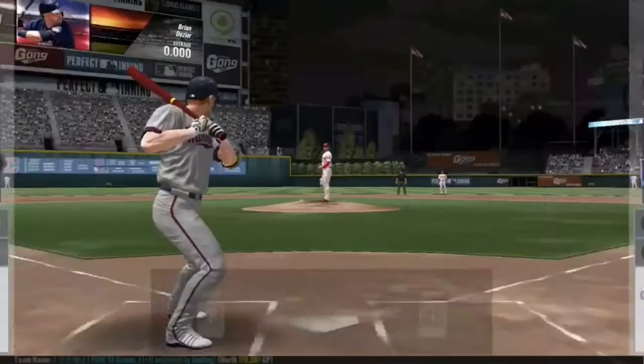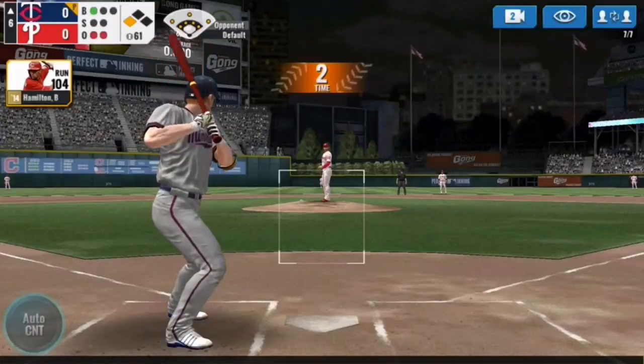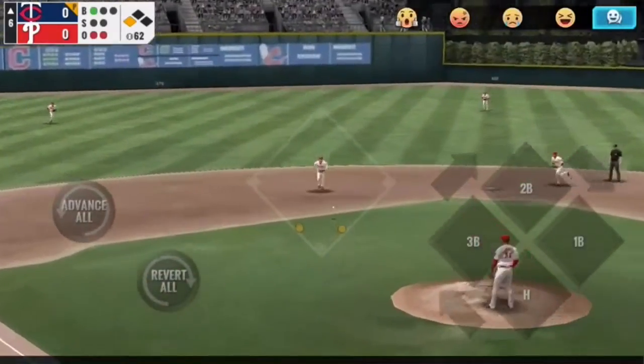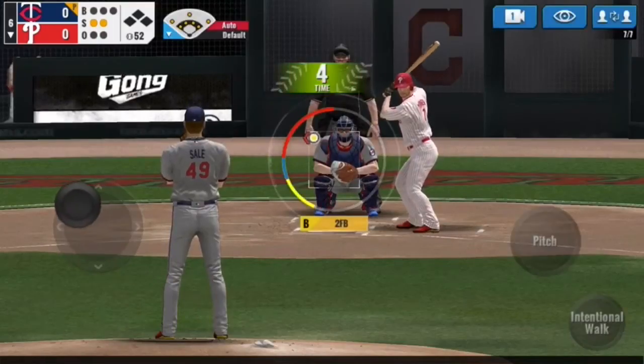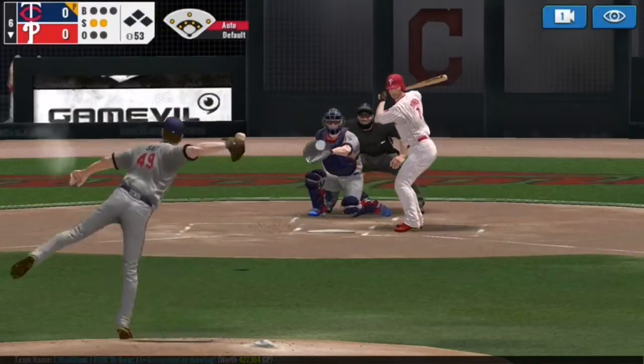So we've got our runner on third with two outs, so any hit will score the run. But we're just going to hit a grounder to short. Turner with the throw to first. And now we're going to be pitching in the bottom of the sixth.